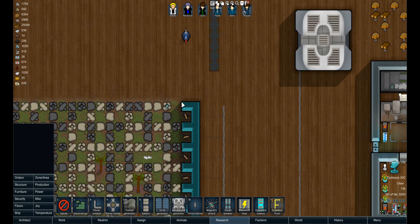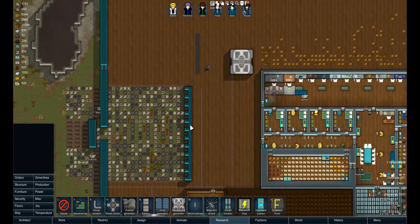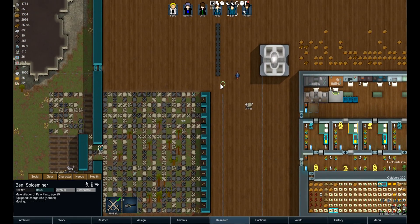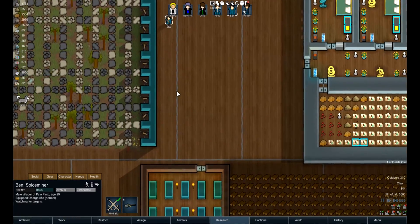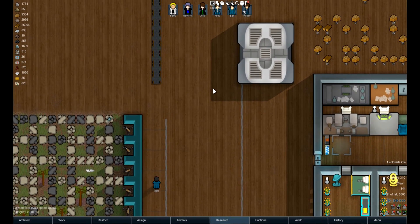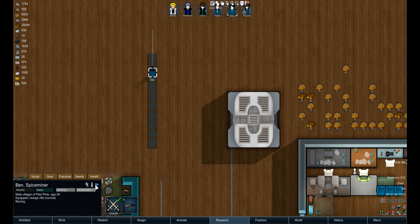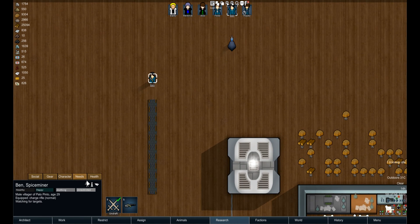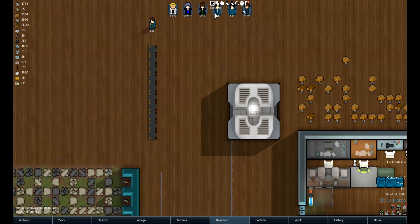First of all, they work all the time — in the nighttime included. They can work all the time, which is ridiculous. And you can see the walking speed will not decrease when a colonist is on them — still walking at 100%, 4.37 on top of the panels. It doesn't change the walking speed whatsoever.